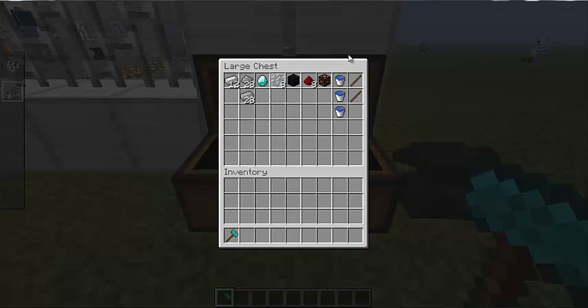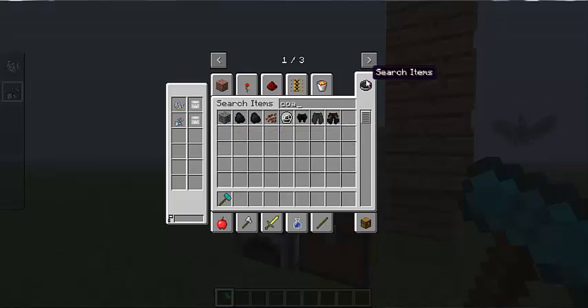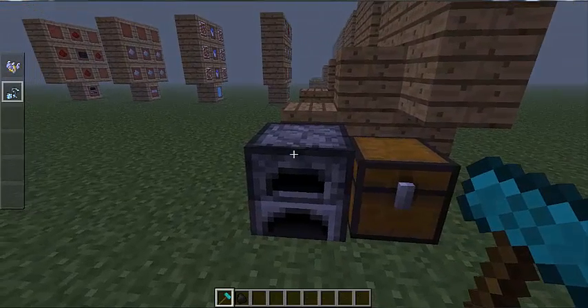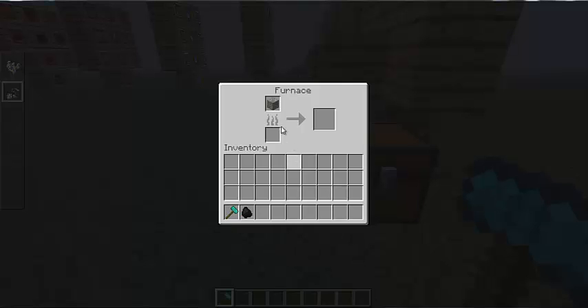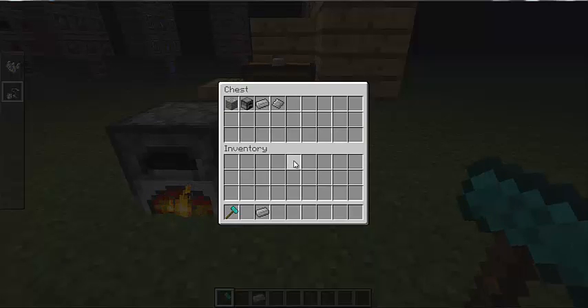Now I'm going to show you how to make the aluminium plates. First, what you're going to need to do is find one bauxite ore, which is found underground in caves — I can't remember what level exactly. What you're going to do is smelt it, and as you can see it's the exact same smelting time as normal iron ore or gold ore, and that gives you one aluminium ingot. So the order is: one bauxite ore, a furnace, and then you've got your aluminium ingot.